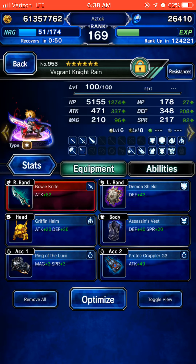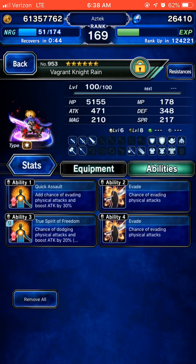Mystia is kind of slow. As you can see, I have two 5-star TMRs, and the rest are fairly easy to get.